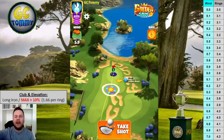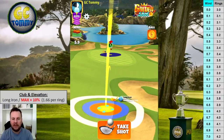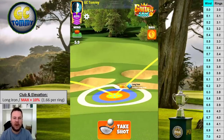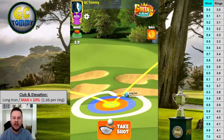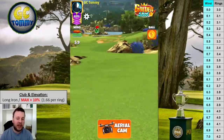Shot five: pretty much the same wind but a little more crosswind than headwind compared to last attempt. I'm using 1.2 bars of top spin and one bar of left spin. 5.9 miles per hour gives us three and a half rings. I'll be pulling from the red ring over the yellow into half of the red to give myself three and a half rings.